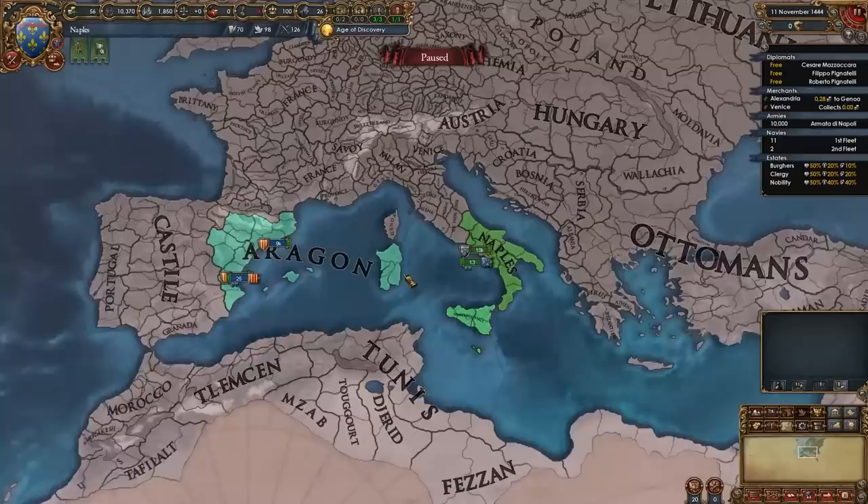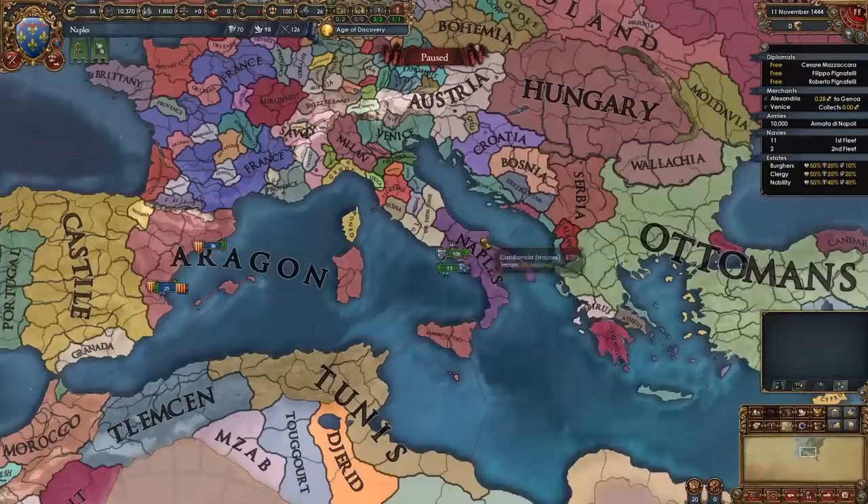Hi everyone and welcome to today's video where we're going to be doing a guide for Naples for EU4 1.34, Lions of the North. Naples is a nation located in Italy — we pretty much occupy the entire southern portion of Italy and we do start off as a junior partner of the nation of Aragon.